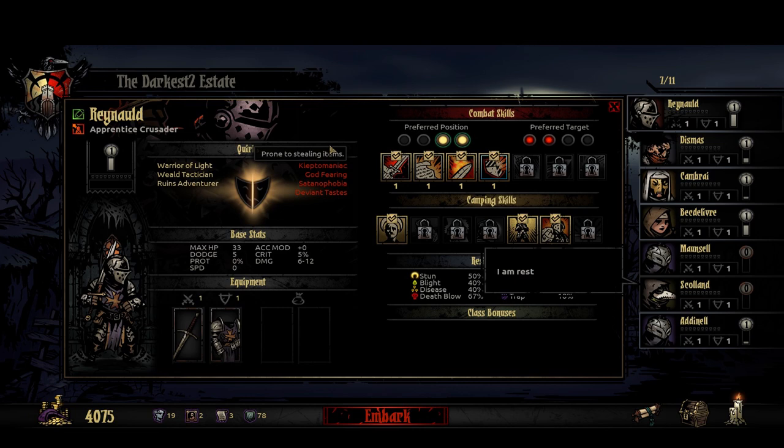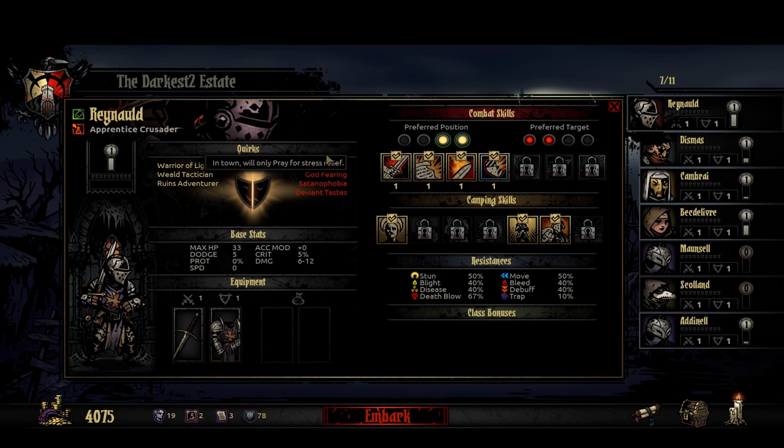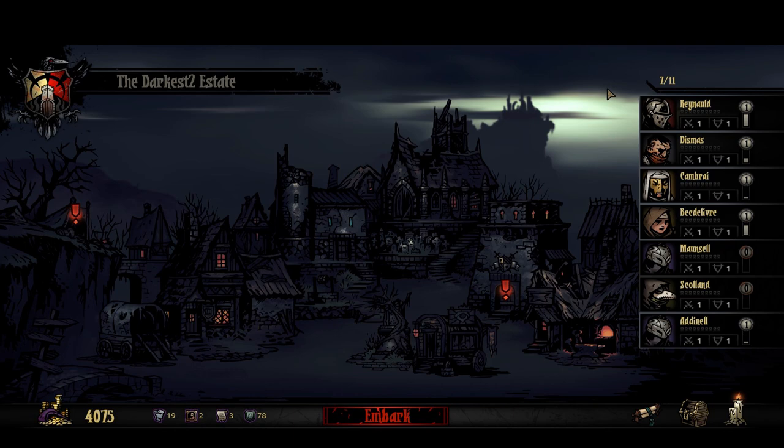On the flip side, he has Kleptomaniac — he'll just grab loot and the group doesn't get it. God-fearing means that in town he'll only pray for stress relief. That's not too bad, but it can be problematic, and I'll show you why. So we'll step away from Rinald briefly and take a look at the impact of something like this. Kleptomaniac — he just steals stuff, the group doesn't get it. God-fearing — let me show you how this could be a problem.